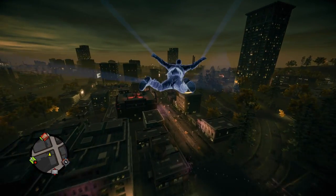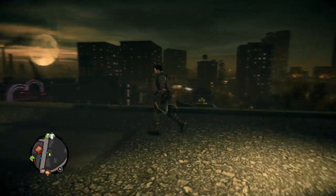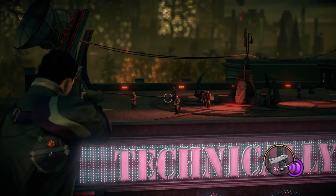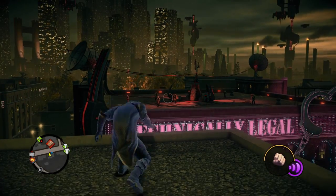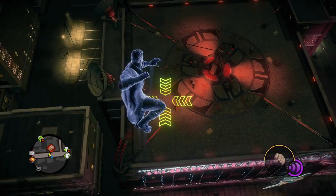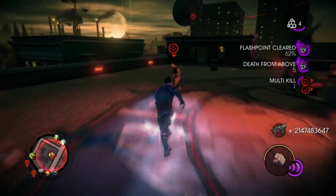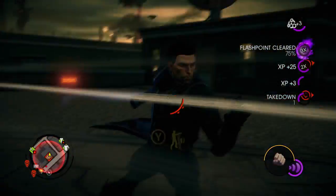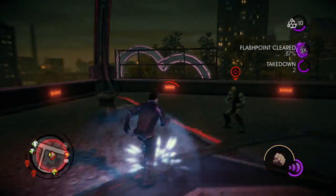Now we're going to show you a little bit of superpowered combat. On this other roof over here, you'll see a number of aliens. Saints Row is always a game about choice, so I can take them out with a pistol if I want to. But in this case, I'm going to use my superpowers to take them out with my bare hands. All these moves that you're seeing here are very easy to execute — they're all designed to make you feel like a total badass.